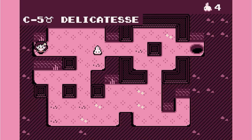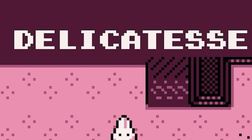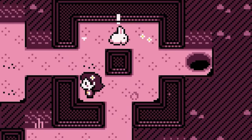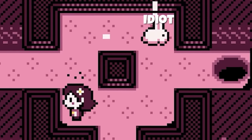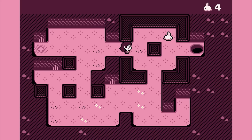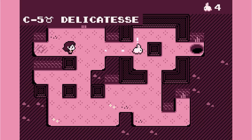Oh no, this level is actually called 'Delicatessen.' The bunny's going to pick left — it's gone up there. I don't think we can escape from this. The bunny has outsmarted us. So we're going to have to reset the level — we can do that with R pretty easily.